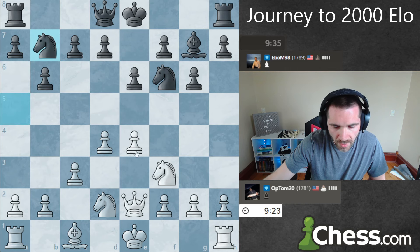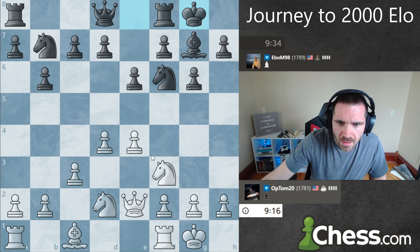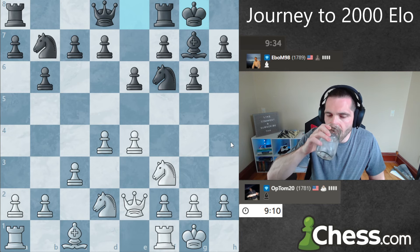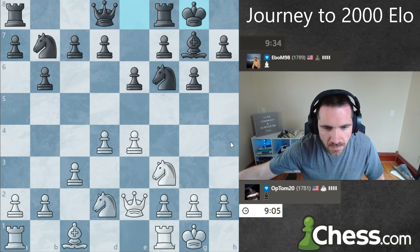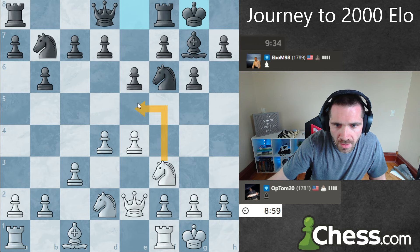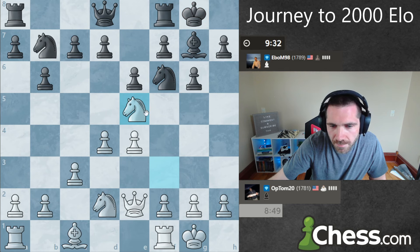Do I want to break? I probably should castle first. Castle. And then maybe I can even go h4 — let me look at the position for a minute. I kind of want to get this knight up here, maybe even right here — Na5 looks okay. Just to try to maybe induce d6.